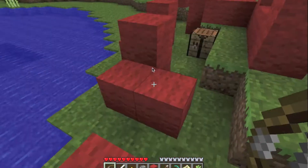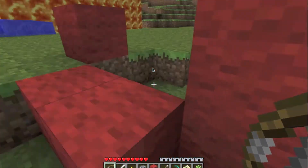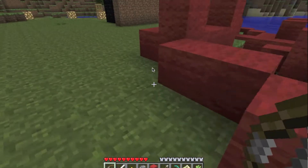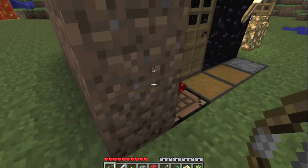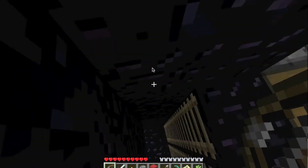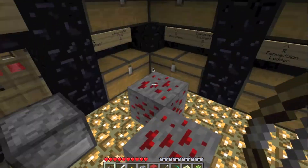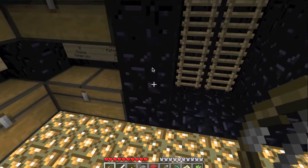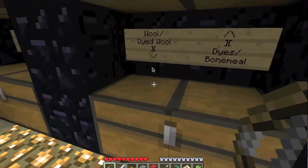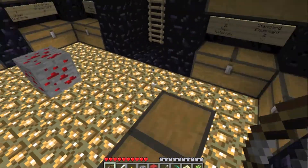This is Minecraft 1.6 and there are a lot of bug fixes, like running out of memory, the game crashing and just vanishing. Also, there are actually cloaks and hair on your skins, and they can now be rendered correctly instead of being rendered in strange places.